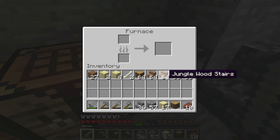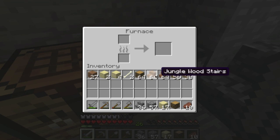We also went to the jungle and got ourselves some jungle wood, which I've used to make stairs. And there you go — you hear that? That's the cavern sound we've been hearing. Interesting.